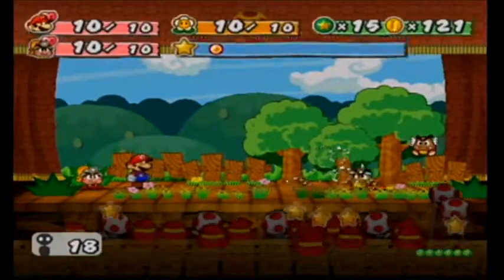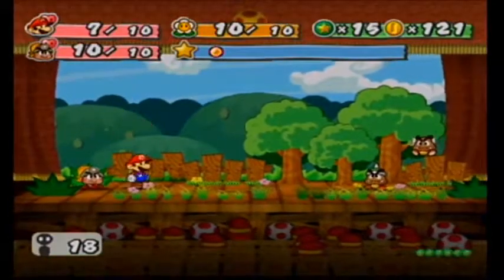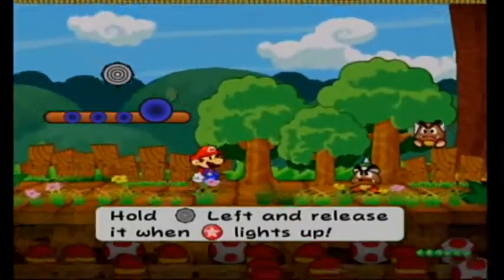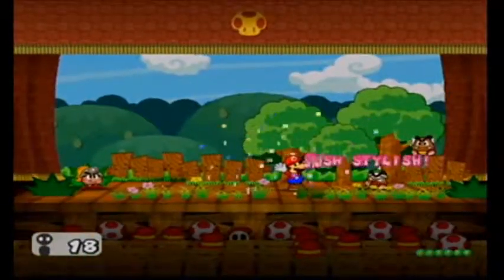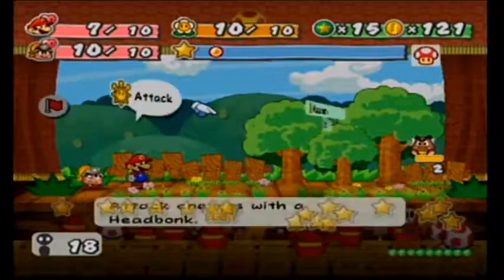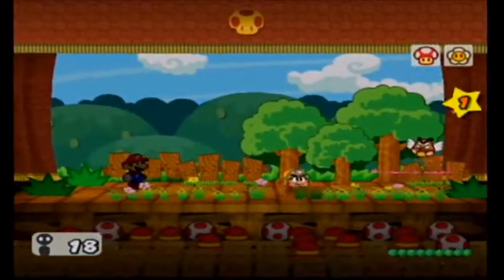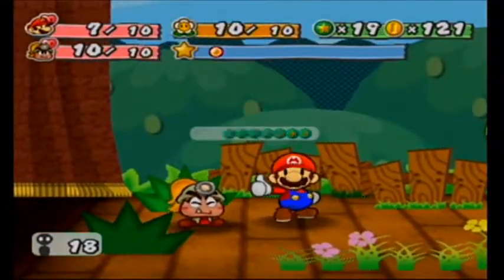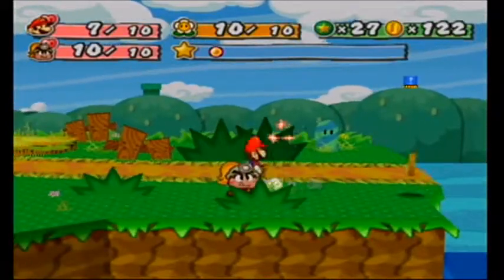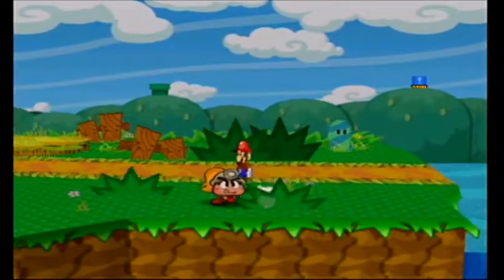Superguard attempt number two. The timing on that is tight. I think you have eight frames for pressing the A button to defend, and I think you have three frames for Superguarding — two or three frames. So it's really tight on the window, but I do want to get good at Superguarding. And wow, I forgot about how many star points you get when you're really low level, but it makes sense.